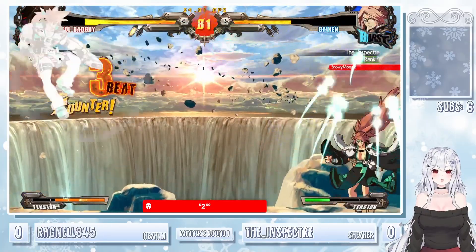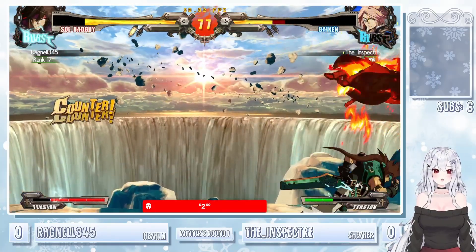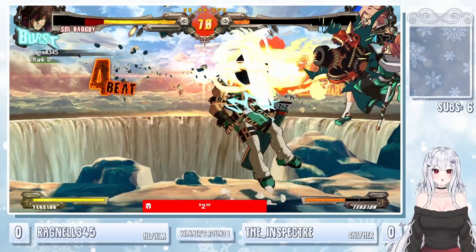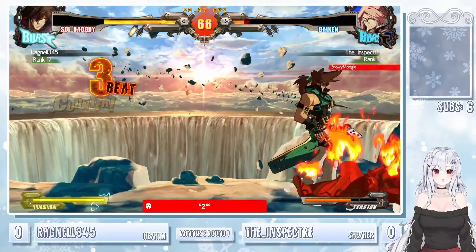I was told by the dude that made the board, it's just kind of built different. Big counter here — Bandit Bringer. This is damage. Misses the follow-up on DP. Get the 5K anti-air. Soul mains will tell you that's not viable because it's no longer 3 frames, but Ragnale making it work.